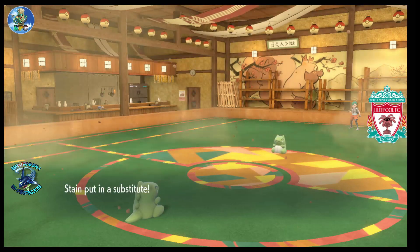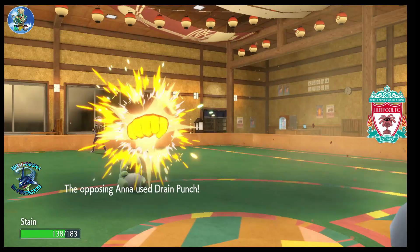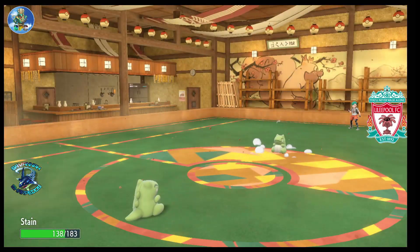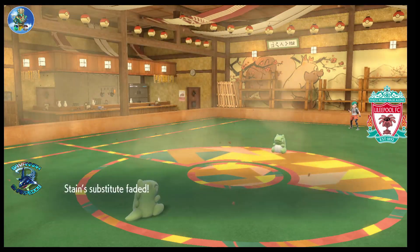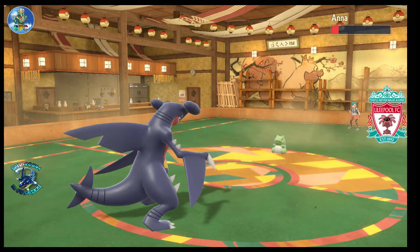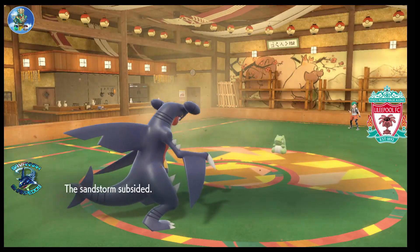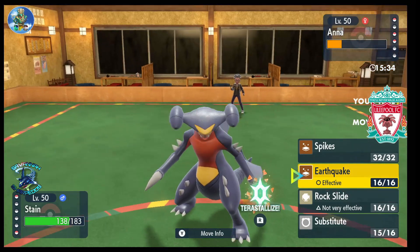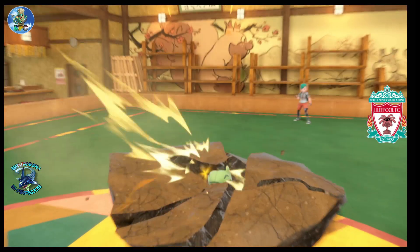I wasn't sure if he was going to Bulk Up or go for damage — what his goal was. I just went for Sub, and the Sub was kind of also checking for Spikes in case I got more hazards up in case Hippowdon went down early. Hippowdon pretty much did everything I needed it to do. Basically what I just did here was waste a turn of sand — he got a lot of health back, which makes me wonder if that's Big Root. Sand is gone now, so I have to attack because I can't let him keep getting health back.